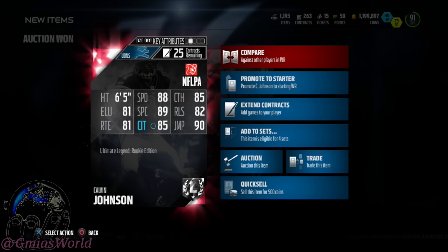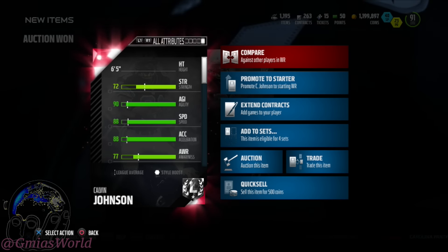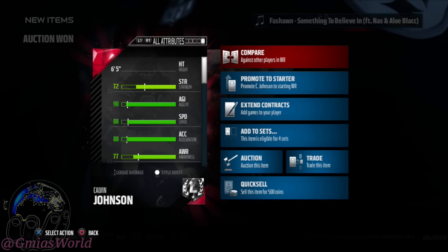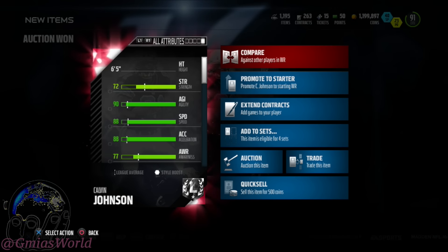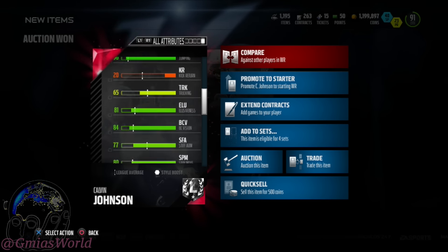I just wanted to take a look at this rookie edition card because I want to have multiple Calvins, but I need dudes with decent run block. I don't really like Heinz Ward because of his height and his face. So I was looking to make sure that this rookie edition Calvin Johnson didn't have the proper attributes. He had very, very low run block — it was like 52. I didn't like that too much. That was kind of garbage.